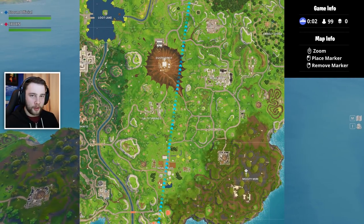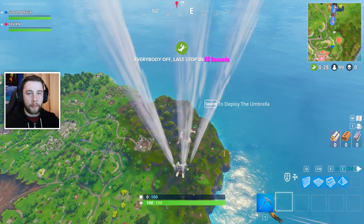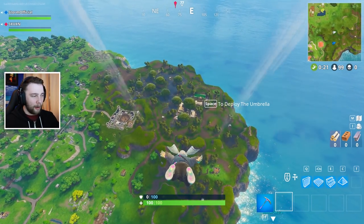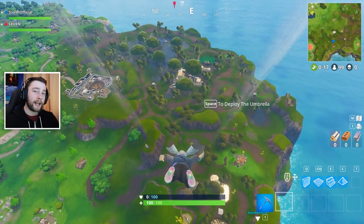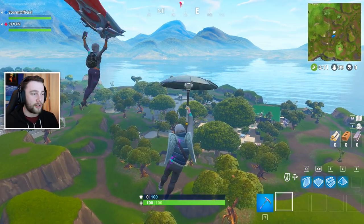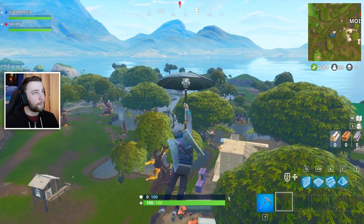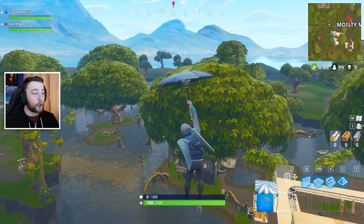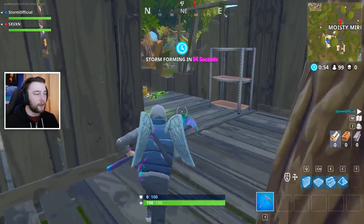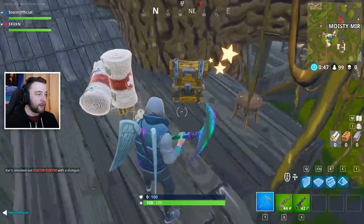Our next location is going to be over in Moisty Mire. You want to land around this marker roughly and head into one of the main tree houses in the area. This place is really good for getting 999 wood - it takes about 1 minute and 10 seconds approximately. The gaming couple I mentioned previously has about 110,000 subscribers and they make loads of cool tips and tricks videos on Fortnite - definitely check out their channel. This was the loot run for wood that they gifted to a lot of people.